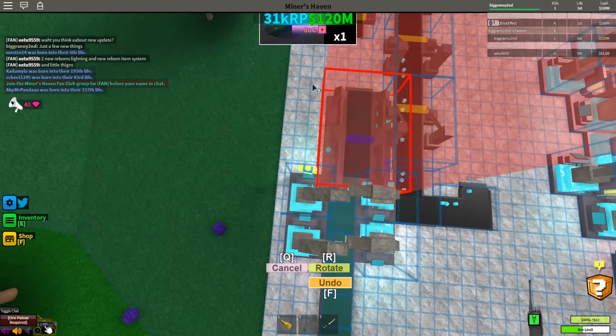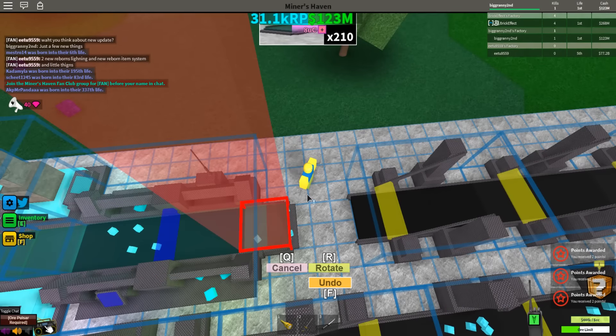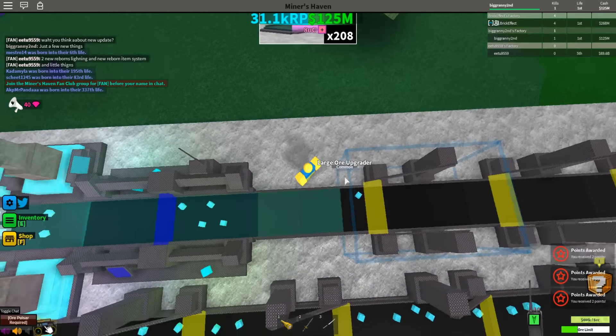Oh cool, I got an ore magnifier. I just removed all my items, so I'm getting no money right now. Just wait and stare at the screen for a couple hours and then something will happen.